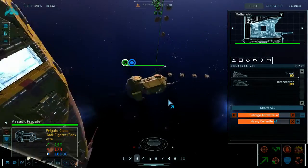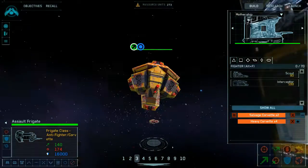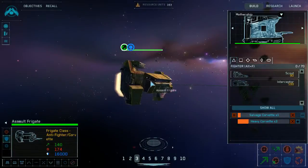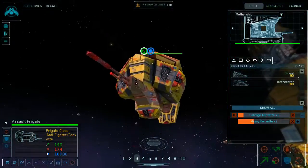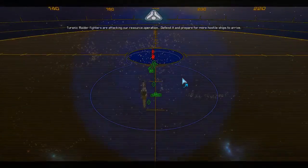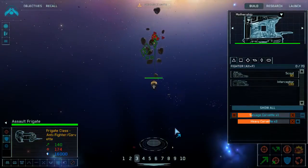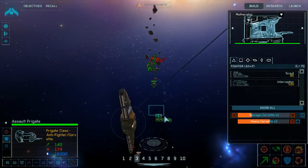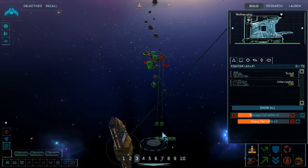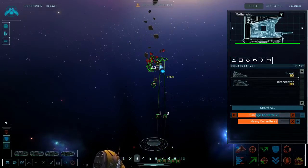Now I have this assault frigate — this little tubby assault frigate with all these guns on the front. Tyrannic Raider fighters are attacking our resource operation — here they come. I already have some heavy corvettes out there. Interceptors, go acknowledge.